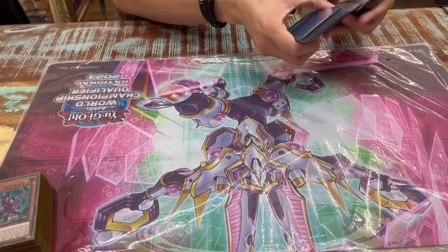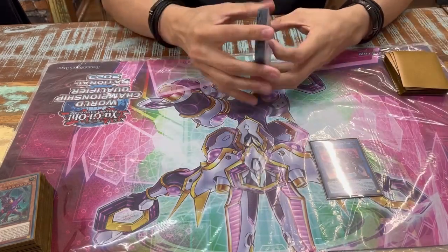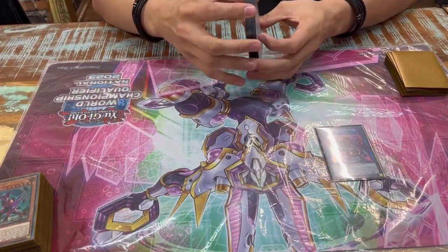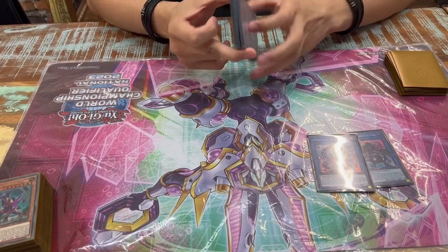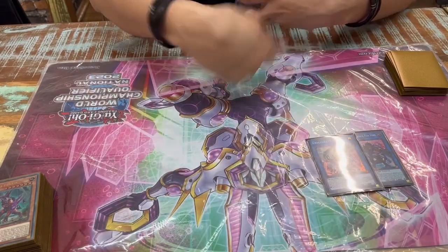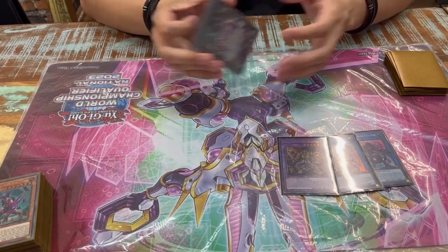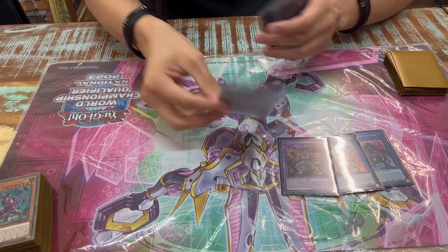For the extra deck, one Donner Dagger — it outs a monster if an opponent gave it to you, good as a generic link. Once I was scared of Gamma, so I put it under my Arise-Heart: if he Gamma'd me it stayed alive, he got two monsters but my Macrocosmos was alive. Many times my Arise-Heart died and I got Donner Dagger as a board breaker next turn — that draw was very good.